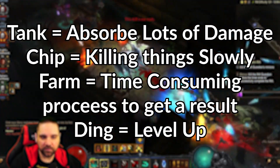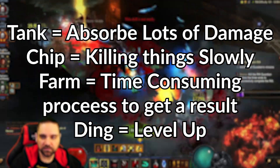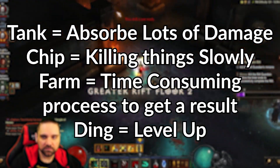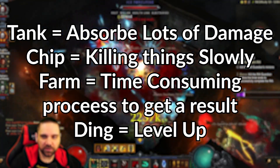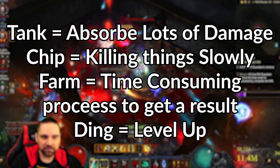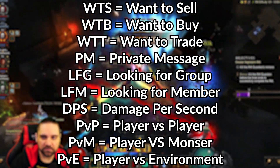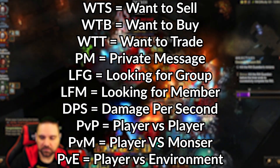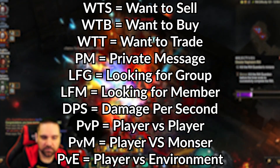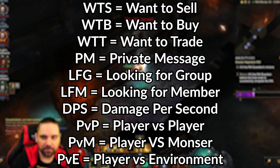Now into some more generic gaming terms. Tank or tanky equals able to absorb more damage. Chip equals killing things slowly. Farm is a process to get an end result — usually time consuming, like I'm going to farm some greater rifts for a long time to get what I want. Ding equals leveling up. WTS is want to sell. WTB is want to buy. WTT is want to trade. PM equals private message. LFG is looking for group. LFM is looking for member. DPS is damage per second. PVP is player versus player. PVM equals player versus monster.